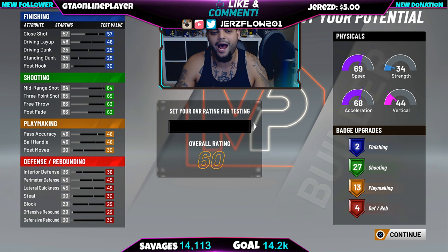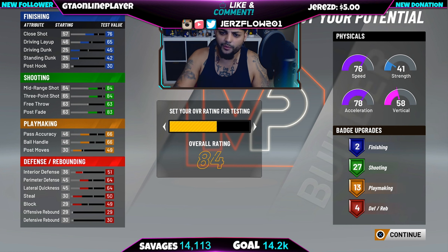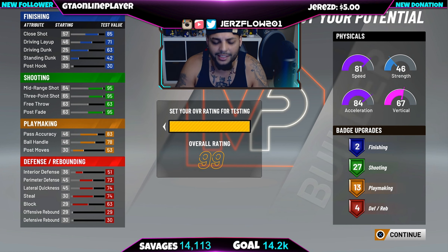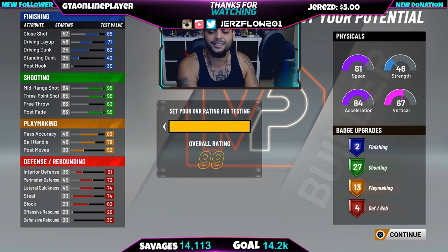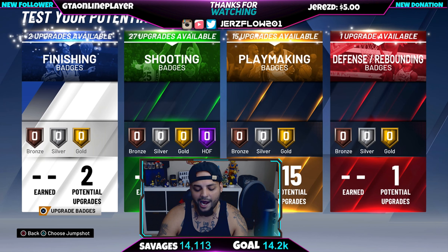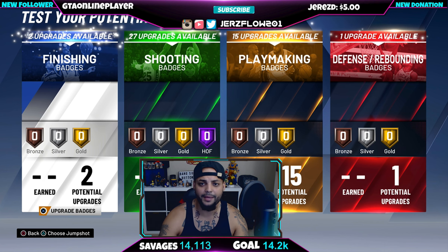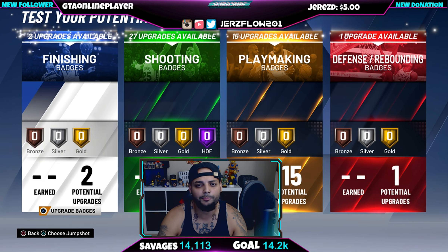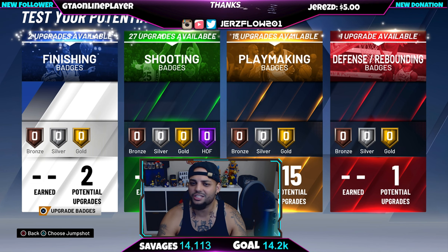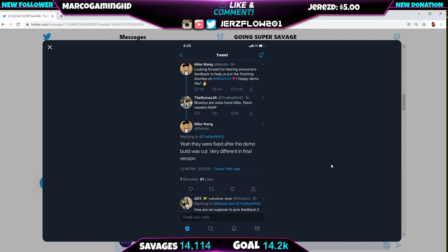The game lets you set your ratings for testing, which is cool so you can see what you unlock — like speed boosting. But I'm seeing a lot of people max out to 99 and think their player will actually be like that. Be realistic: if you don't have the time or VC, don't judge your build at 99. Also, keep in mind who you're running with — hop in the party and coordinate. If you're a shot creator, someone needs to make a center, because all guards will hurt your win-loss ratio.